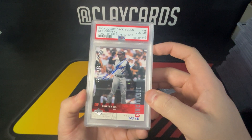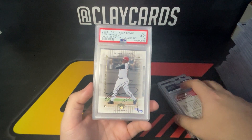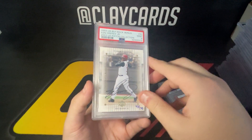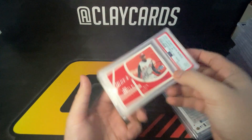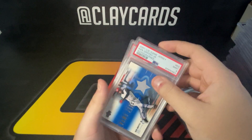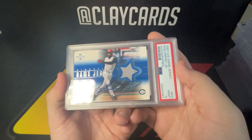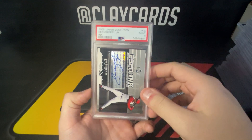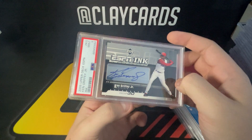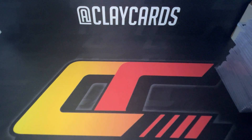Buyback auto 10, hand numbered to 75. Another buyback — this one got a nine, again hand numbered. And hand numbered again — this one also got a nine. '01 game jersey, pretty cool one there, got a nine. And then ESPN Inc also got a nine. A lot of these are expected nines but actually pretty happy with the nines on a lot of those — good results there.